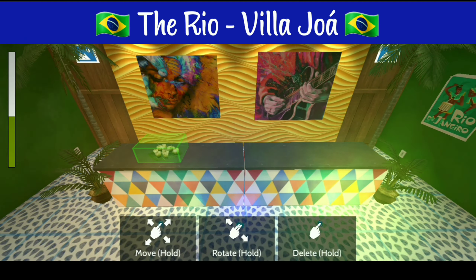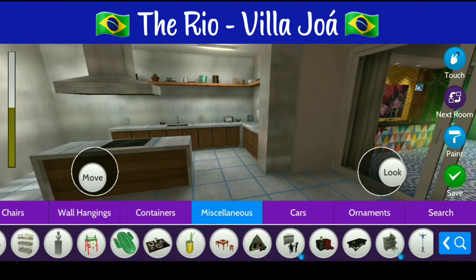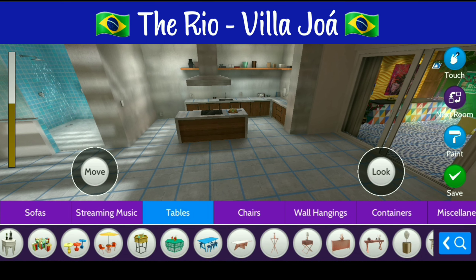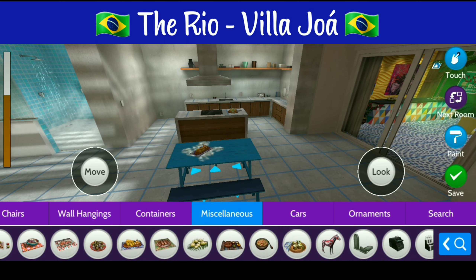So then we'll go ahead and start adding in food on top of the counters and then we'll go ahead and head over to the kitchen area. It has a built-in kitchen, so we're just going to go ahead and add in a table here and some food on top.